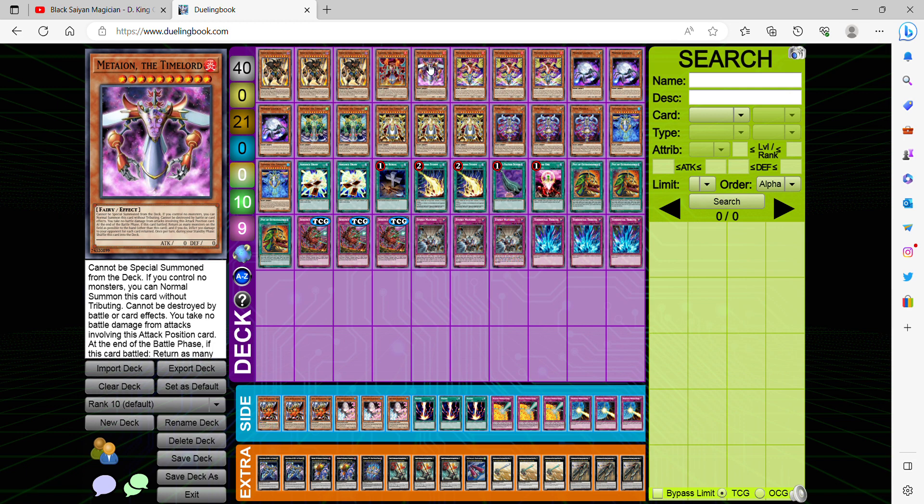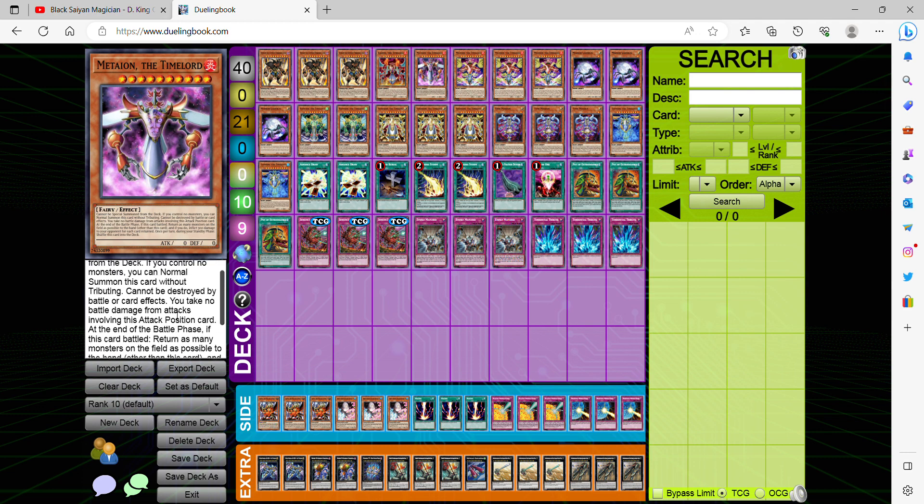Moving forward — Meteor the Time Lord. He helps get around monsters that can't be destroyed by card effects or be targeted. Because what happens is if this card battles at the end of the battle phase, you return all monsters on the field to this card. And if you do, inflict 300 points of direct damage for each card returned.